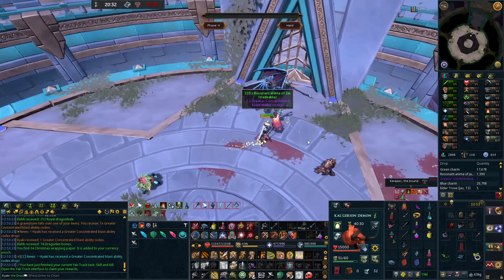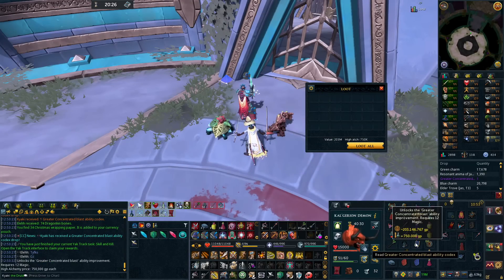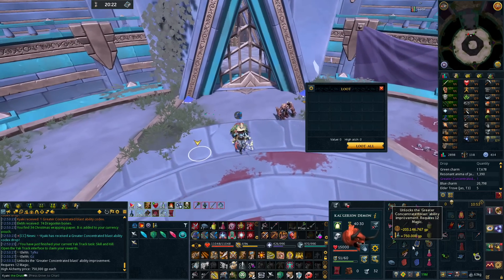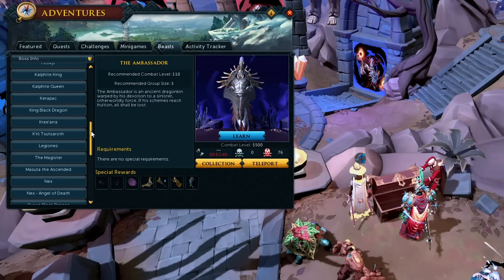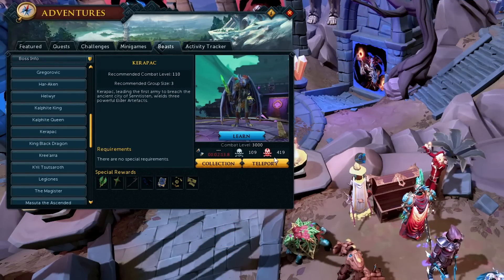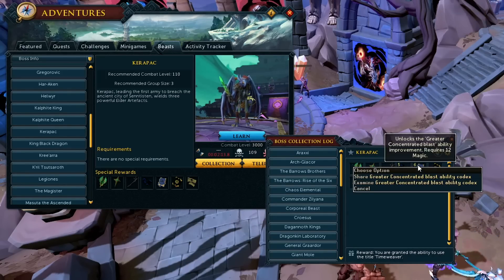The grind paid off. We got a Greater Concentrated Blast Ability Codex - let's go! Is that actually 200 mil? It's been a while since we did Kerapac - I had a Reaper task and wanted to try the hybrid out. 419 and 109. We have six of them.